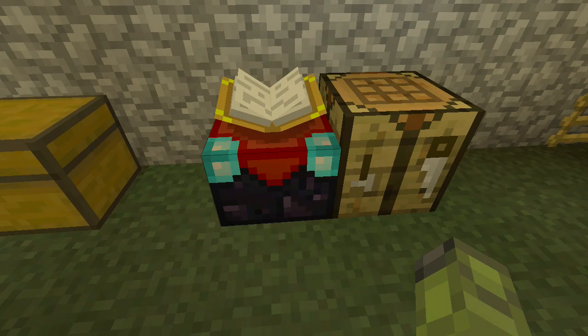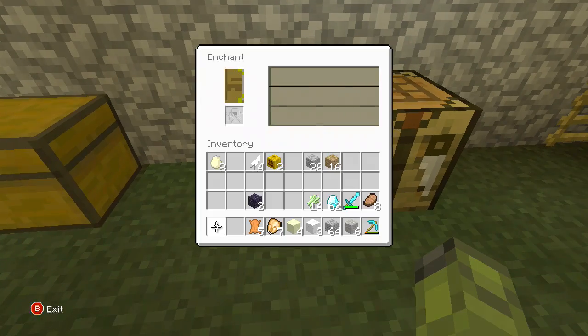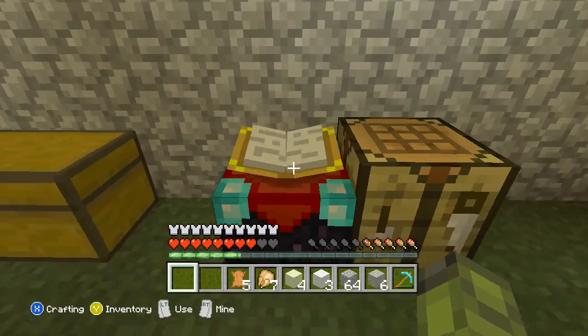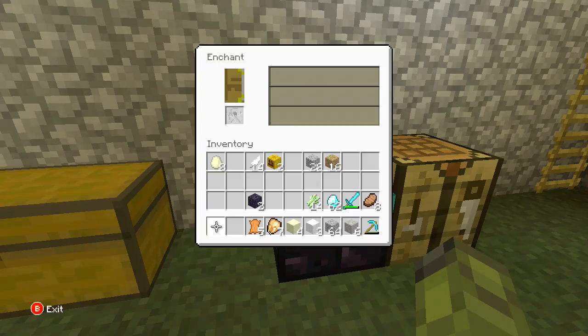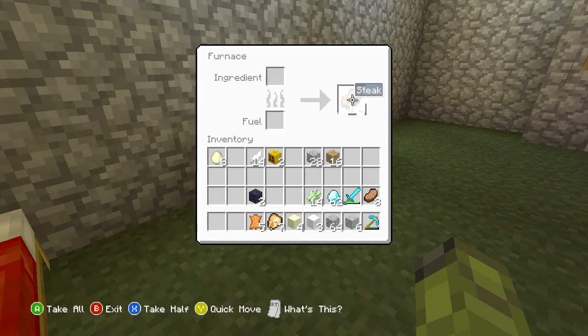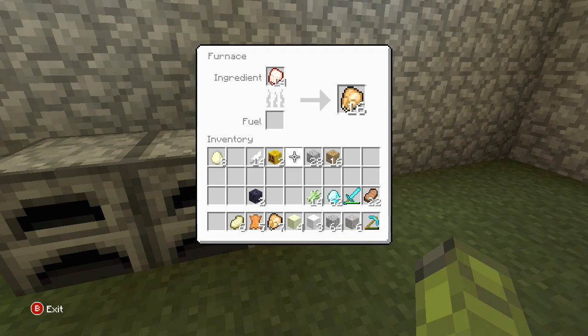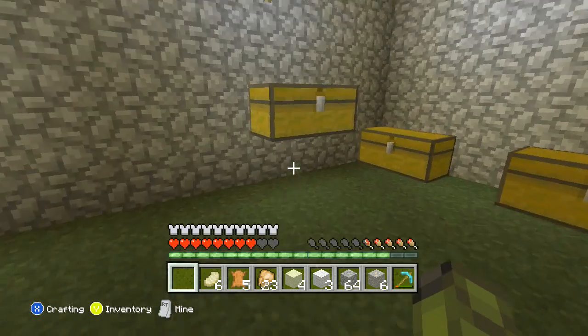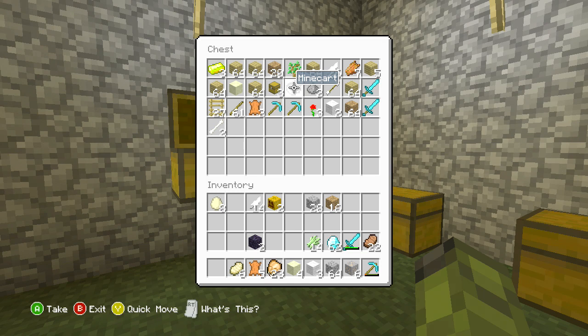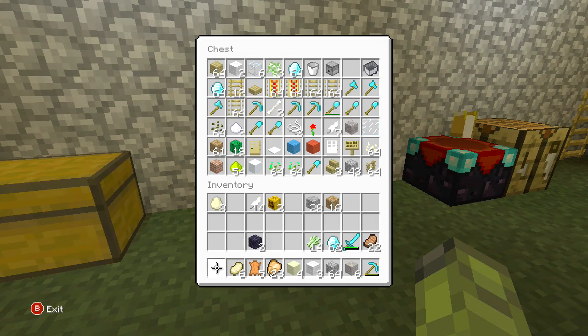Maybe I should read this again. Well, that's the quick tutorial on how to make an enchantment table. Thanks for watching, hope you guys enjoyed and I'll have more about this coming up soon. Let's check on my food - it's done! Wow, steak! The pork chops are done, chicken got halfway done. Alright guys, thanks for watching!